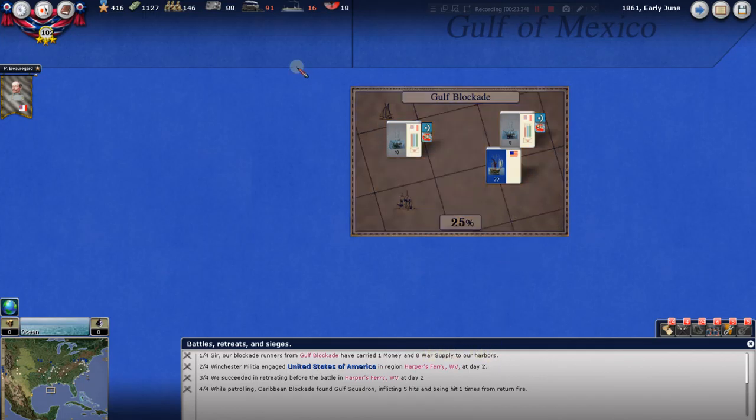Winchester Militia engaged the US at Harper's Ferry — we had them on defend, so they probably fired a couple of shots and then succeeded in retreating before battle. That's exactly what we wanted: they engaged, decided it didn't look good, and got out of Harper's Ferry. We've lost Harper's Ferry, but that's okay — at least these guys didn't get mauled. Patrolling the Caribbean blockade found our Gulf Squadron; that's why this ship's power is down to a five.